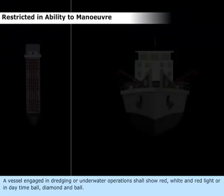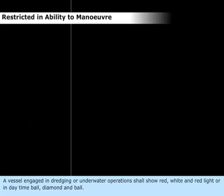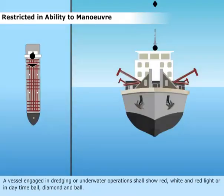A vessel engaged in dredging or underwater operations shall show red, white, and red lights, or in daytime, ball, diamond, and ball.